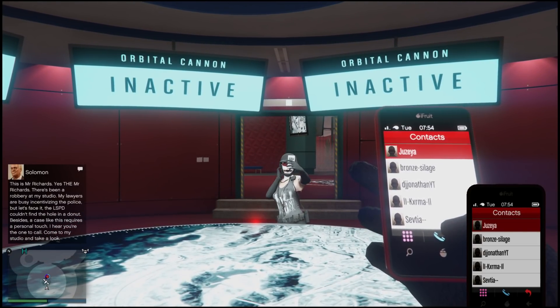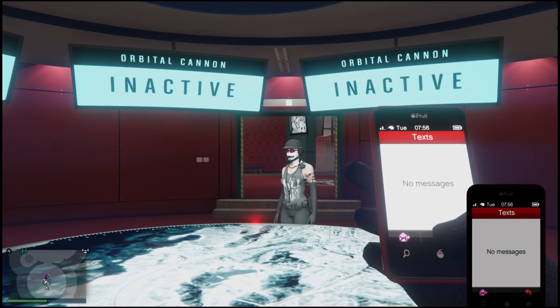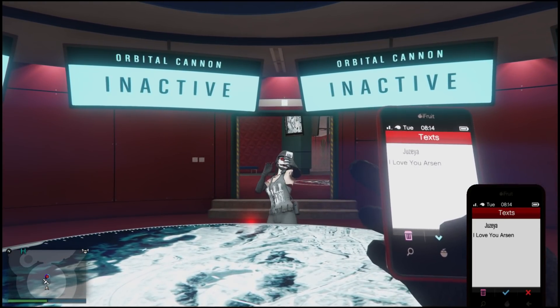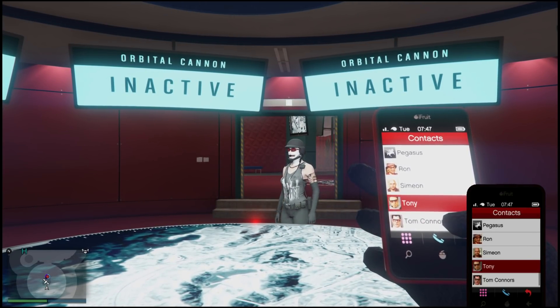Yo, what's up guys, Arsene here and in today's video I'm going to be showing you how to pull up your phone on GTA Online just like you do in story mode. This is actually currently one of the easiest glitches you can do and I'm just going to basically go through this step by step so you guys can do this very easily.